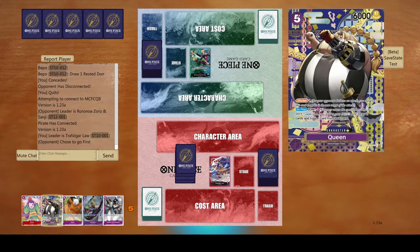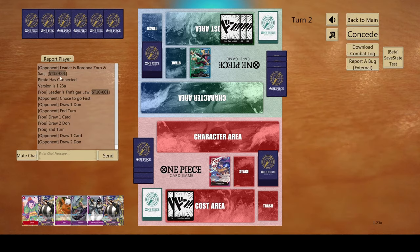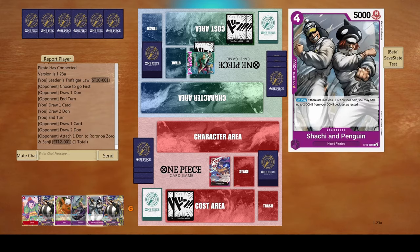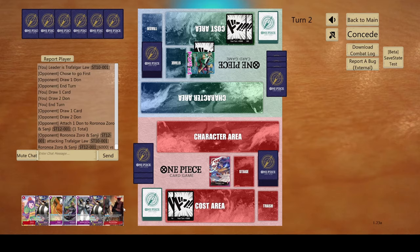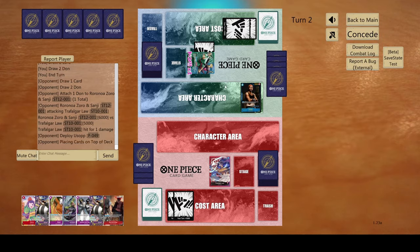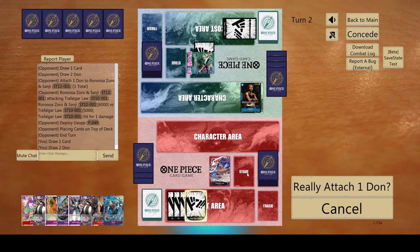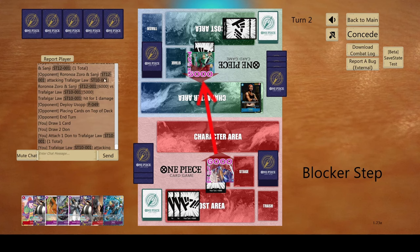First match is Zoro Zoro and Sanji. He did choose to go first to get the first swing. We didn't see the iron, but we did see Zoro Zoro as you guys can see there. We're just going to make sure Zoro has his ability active. He plays this Usopp — this is a Searcher Usopp, by the way. He's 3k power, so he can attach to Dawn and swing. We'll see what he does with that.